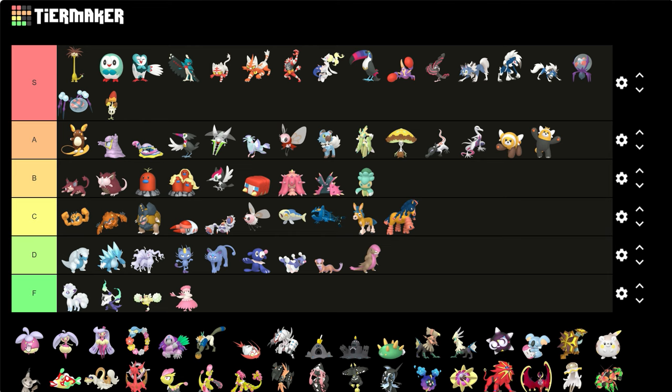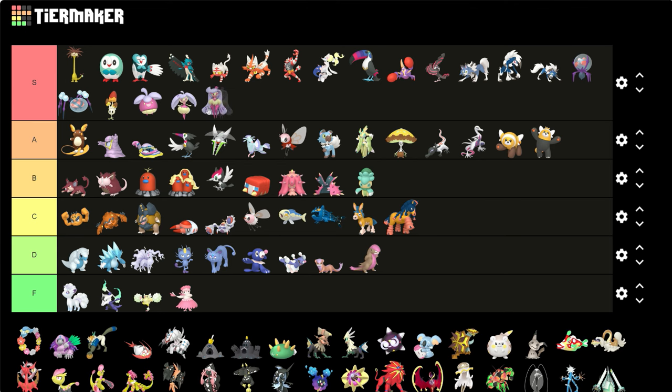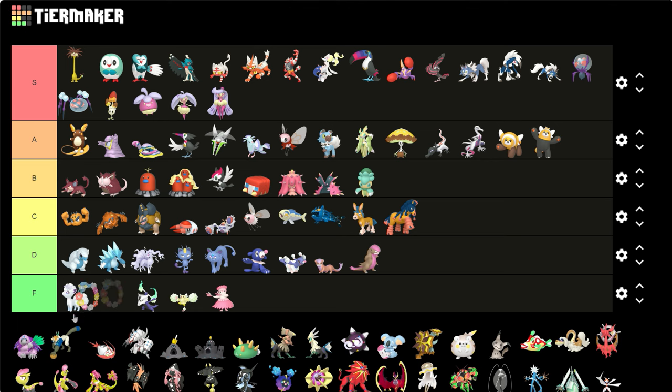Bounsweet, Steenee, and Tsareena — yes, these are all S's. This color of purple is so nice, it makes them look so good — it makes them look like they're poison types and I love it. I especially love it on Tsareena because her original color was green and she just has this purple going down. It's like she has natural purple hair, it's so good.